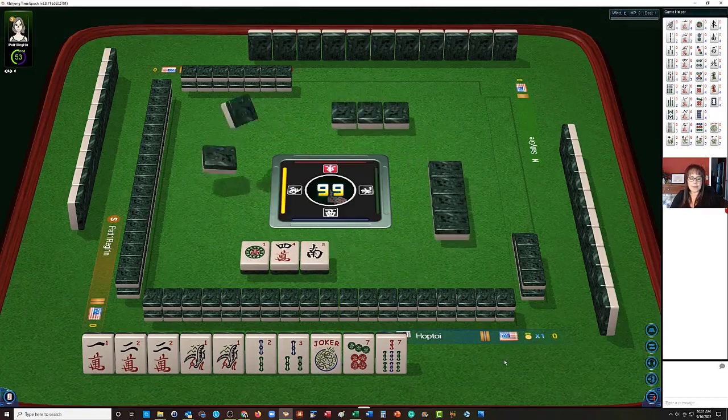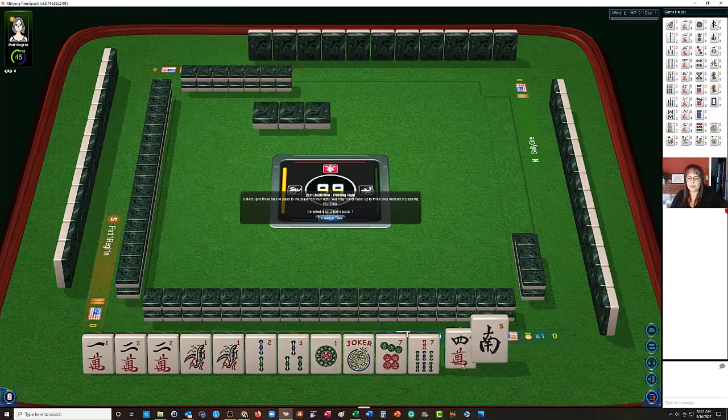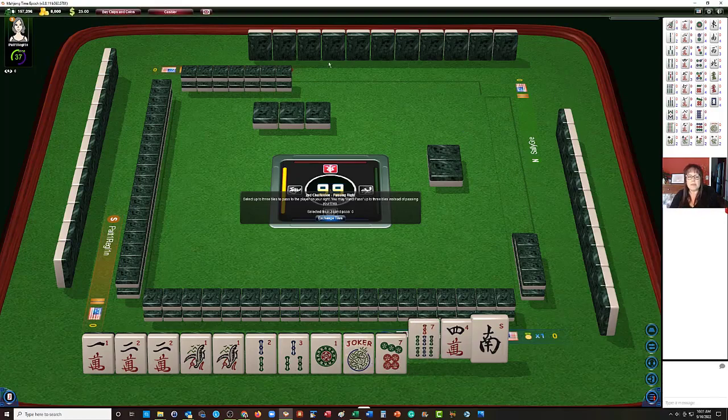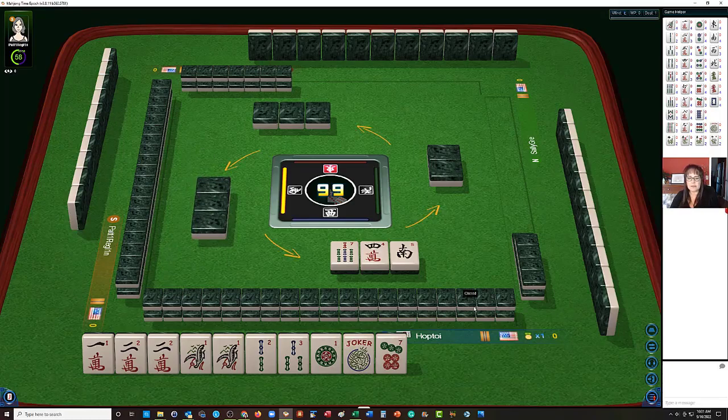We got a 1 again and a 4, but the 4 is a little too far up. Let's go ahead and keep the 1 and pass the 4. We can do the 7 bam — though I think we gave the 7 bam to one of the other players. We have 1, 2, 1, 2, 3, 1. I think this hand wanted to be little numbers.